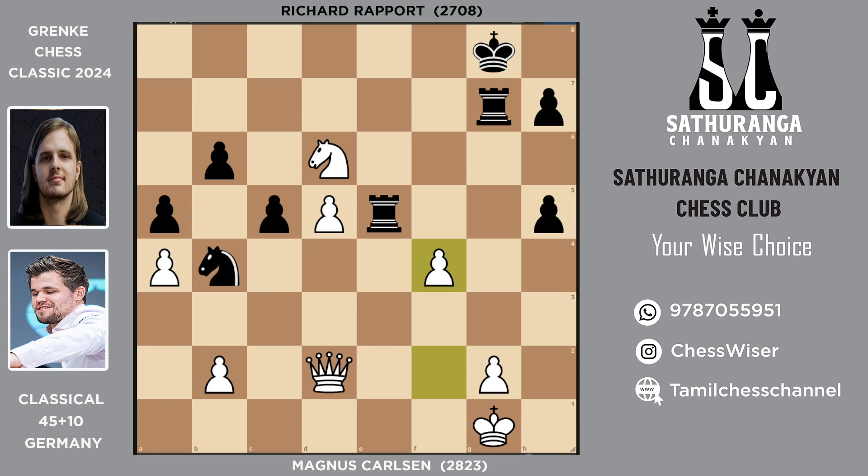After rook takes d5, black gets out of the double attack by tactics — the knight is immune to capture because of a back rank issue. So he plays pawn h6 to avoid that, and after queen e6 check — after a 30-second think in this position — Rapport simply resigned. It's very difficult to hold this game, especially with this kind of two-rook imbalance. If the king can't hide, you can get multiple checks, lose all weak pawns, and easily run into a fork with the knight.